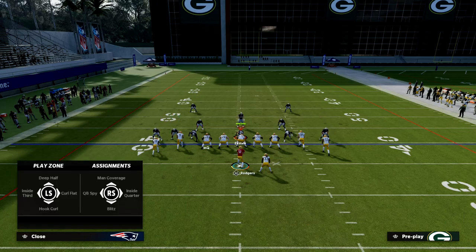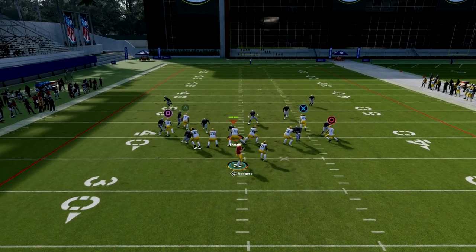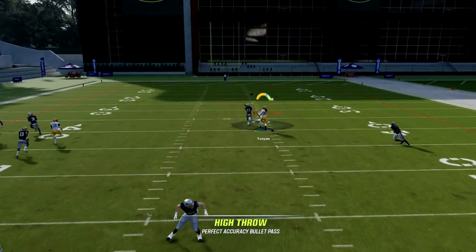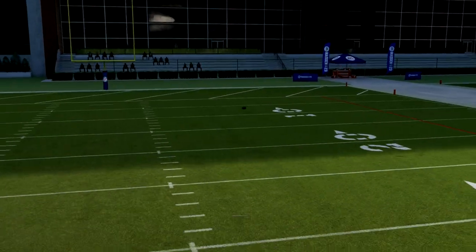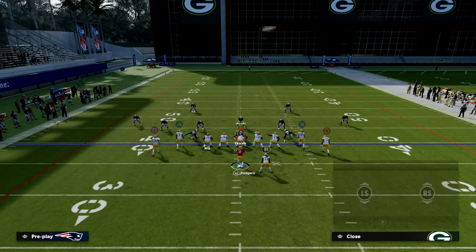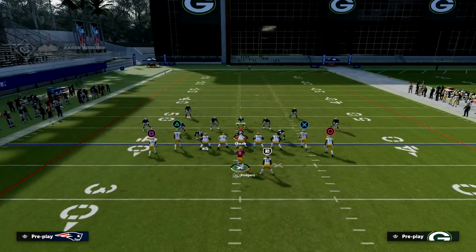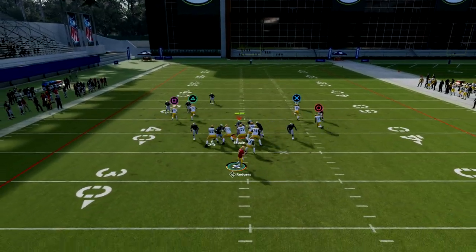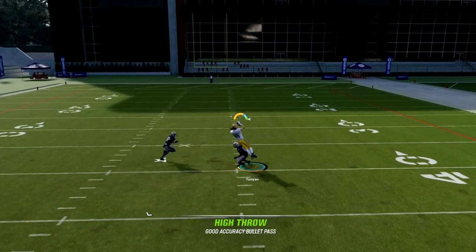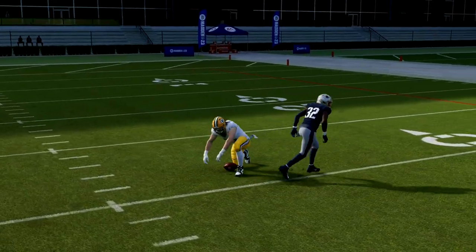If we can get a one-on-one up the seam because they're overcommitting to stop these corner routes, you can just highball it — hit triangle — and highball it up the seam if you get a one-on-one. This is a great way to attack any kind of cover zero meta or any kind of blitzy meta. As soon as that DB turns his hips, we're going to highball that up the seam and just beat them with this route.